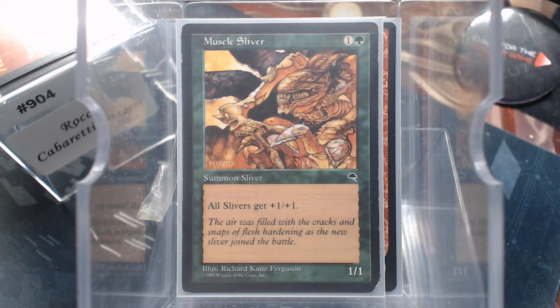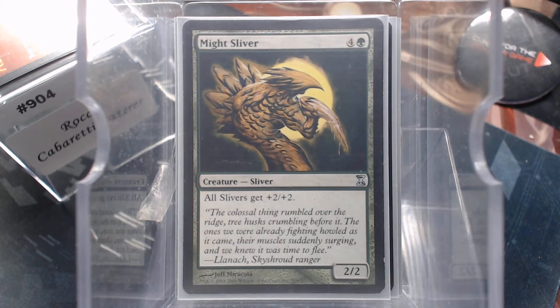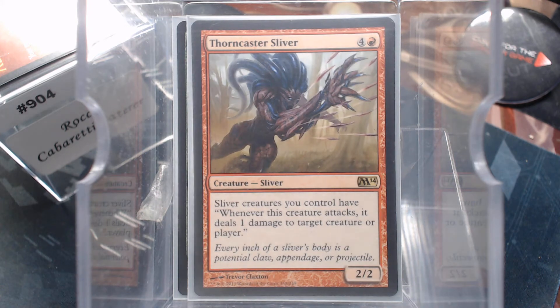You know what I'm talking about — the Muscle Sliver, Sinew Sliver, Predatory, Mite, Venom. Deathtouch is pretty good. And there are multiple that give Trample. Thorncaster: Sliver creatures you control have 'whenever this creature attacks, it deals one damage to target player.' This is a Hellrider. I mean, it's Hellrider.